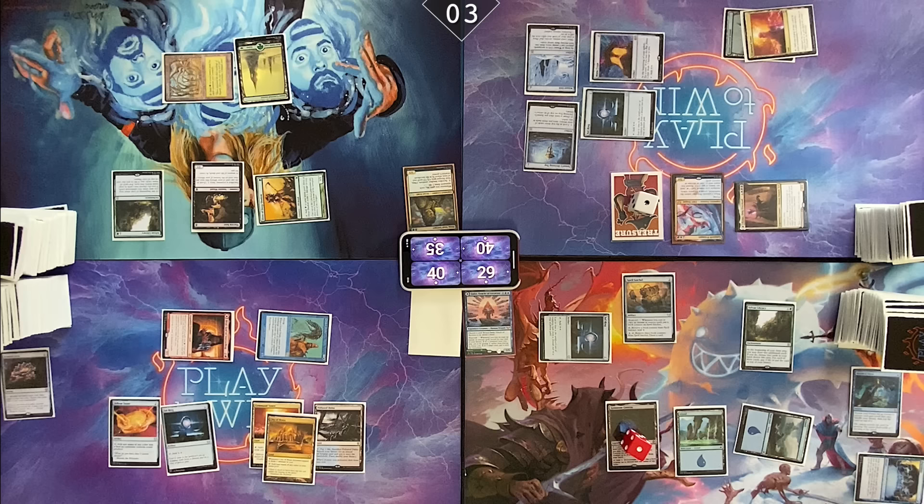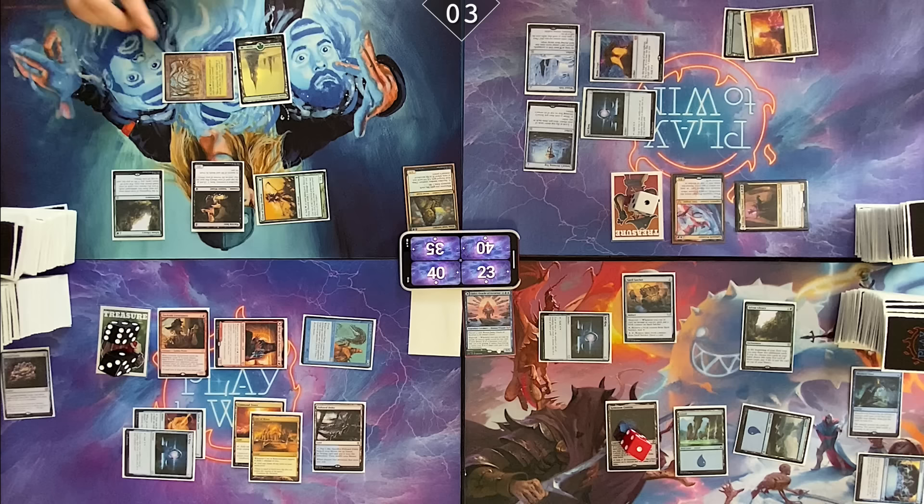Dockside Extortionist onto the stack. Nine treasures. Pass turn.